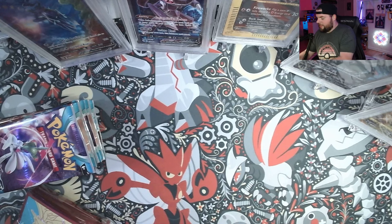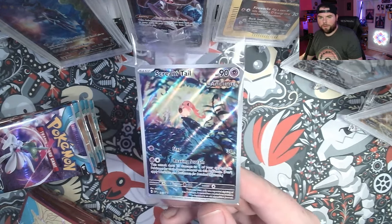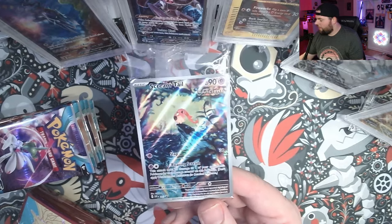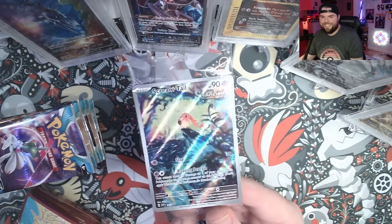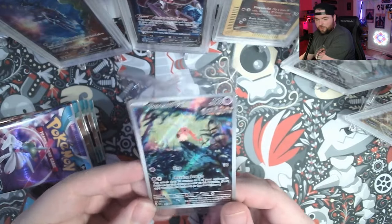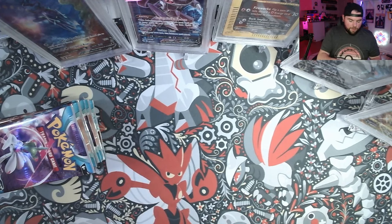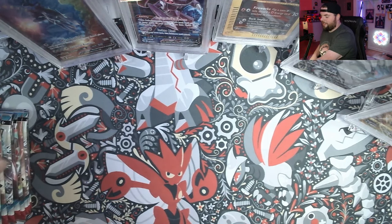We get the energies and we get the deck sleeves — nice little Roaring Moon design on there. And last but not least, every ETB now comes with a promo card, and the Roaring Moon ETB comes with a Scream Tail of all things. There's the beautiful Scream Tail art just screaming into the void — who knows at what or at who, but I'm just glad it's not me. Let's go ahead and jump right into these packs — first ever packs of Paradox Rift.